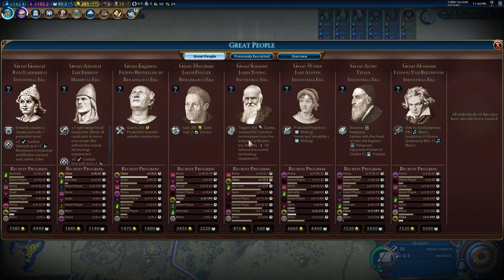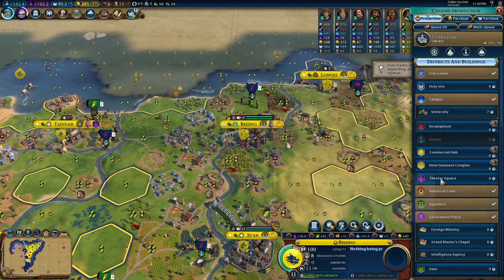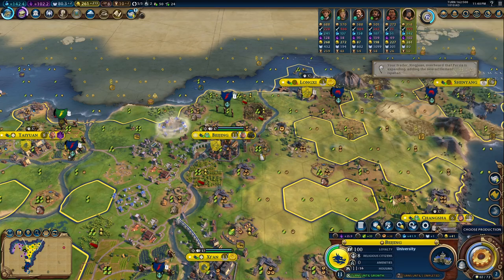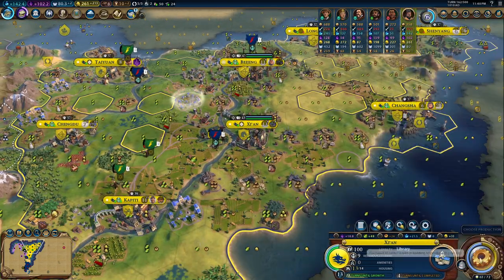And we are very close to the next scientist. You go here. What do we have — your library, Beijing. Can you purchase the next one? It costs a thousand. I think I can build it then. And I will use Brunelleschi if I manage to build the wonder.